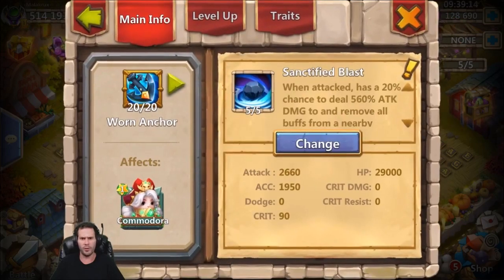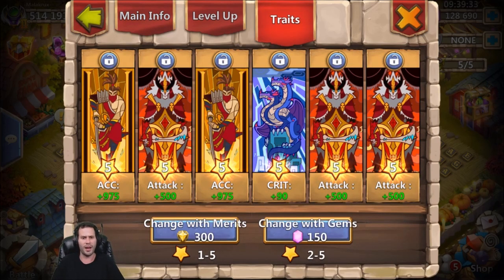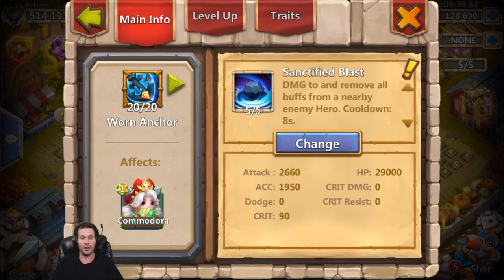Taking a quick look at the armory: we have five of five Sanctified Blast - when attacked, has a 20 percent chance to deal 560 attack damage and removes all buffs from a nearby hero. Honestly, that's not a great enchantment for Commodore, so he'll probably be changing that soon. As for traits, all five stars across the board - two accuracies, that's huge, plus three attacks. Can't really get better than that, and there's a crit in there as well. A perfect setup for Commodore.